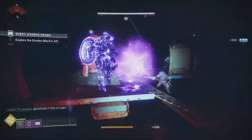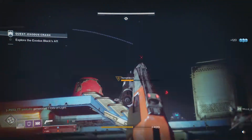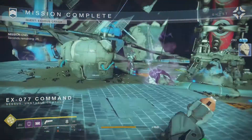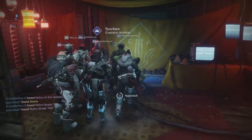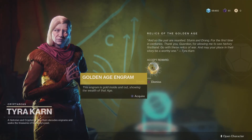Once all the other steps are complete, a strike will appear on Nessus that you need to complete to get the exotic hand cannon Sturm. It's not too hard, but I definitely recommend going with a fireteam because the final boss can be a tad difficult. When the strike is complete, head back to the Farm, speak to Tyra Karn, decrypt your exotic Golden Age engram, and grab yourself the Sturm.